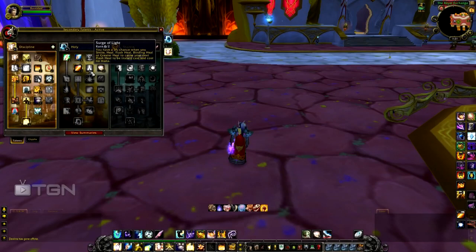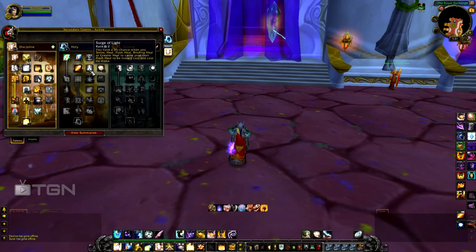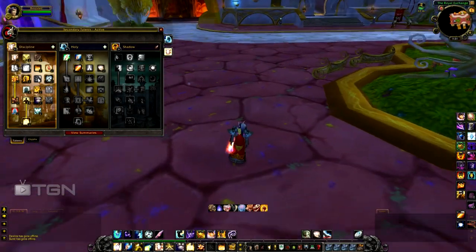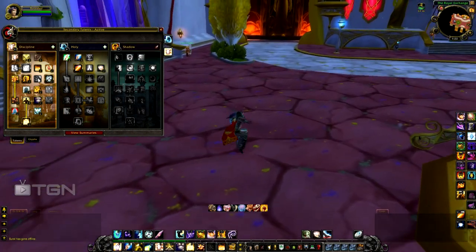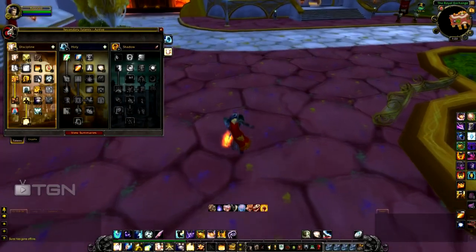Skip Surge of Light — it gives a 6% chance on cast for your next Flash Heal to be instant and free, but it's completely random and you don't want to rely on a proc in PvP. Instead, I'd go for Inspiration, which reduces the target's physical damage taken by 10% after a critical heal. This is especially great against Warriors, DKs, and Feral Druids — Warriors versus Disc Priest are extremely powerful this season — so this talent significantly reduces the damage you take from them.